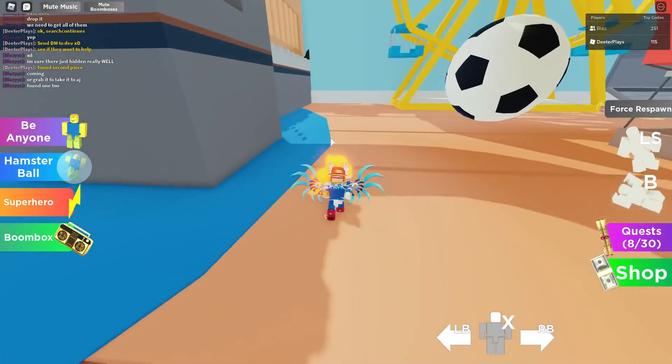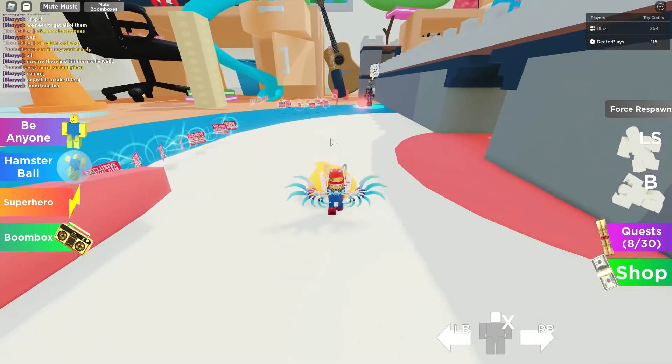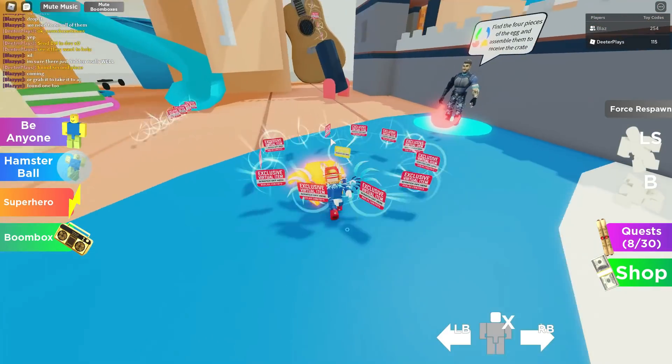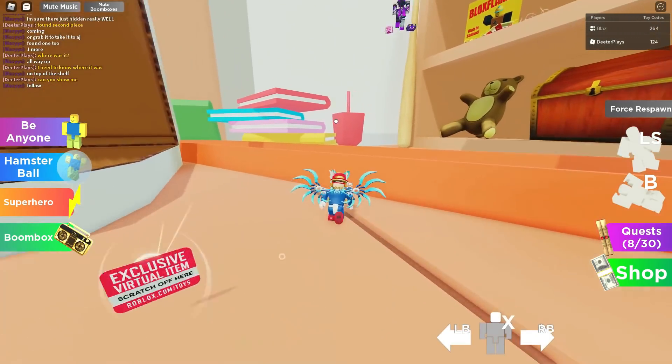Sometimes getting to AJ takes a little more time than other times, so just look around — he's pretty easy to find once you get to the middle area. You can see there's a bridge and he's just on one side of it or the other. I put that yellow piece down right here.